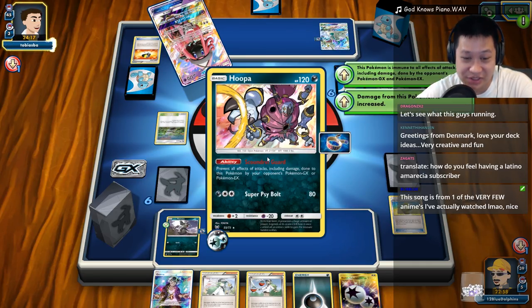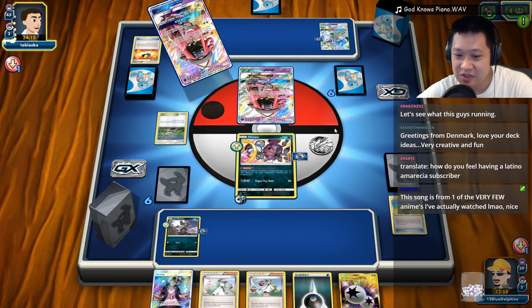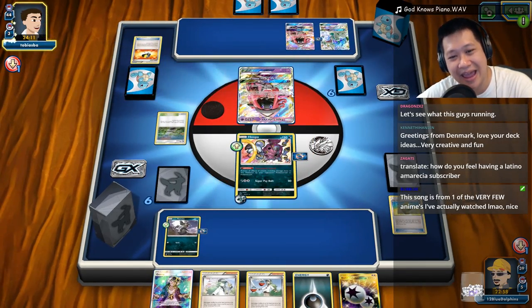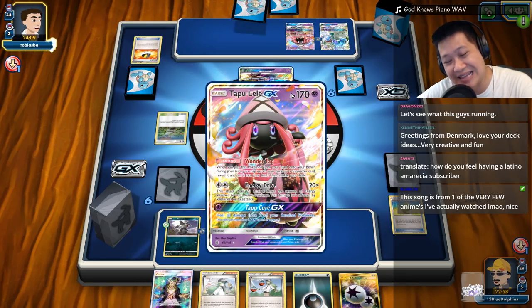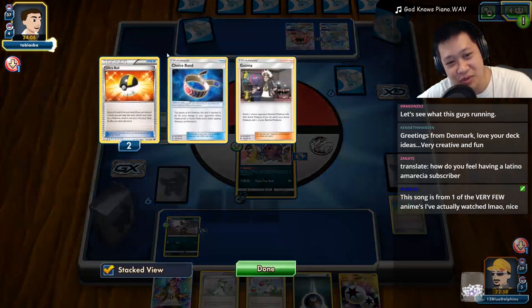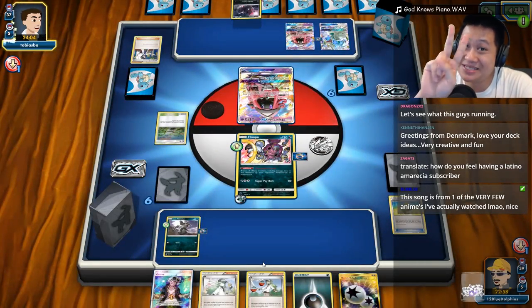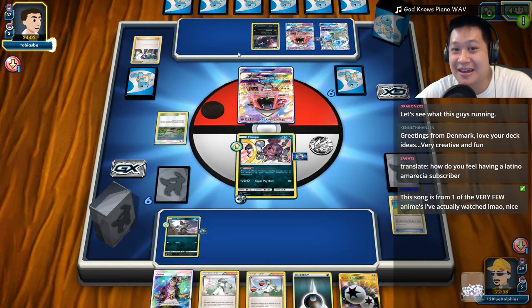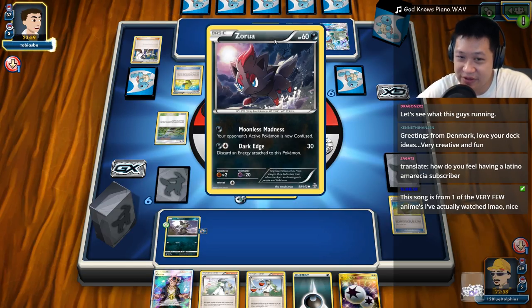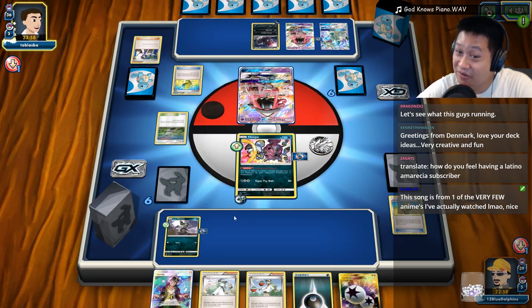The plan is: do not play any more items, just go on a spree with Hoopa. Sycamore was a bit of a waste because I had to start up front. He's following up with Guzma — that's good. That usually means two Guzmas left. He does have another Pokémon here that can hit me. This is going to be a priority target, but I don't want to fill up my bench space.